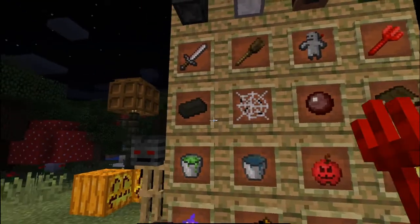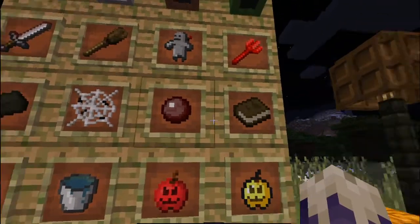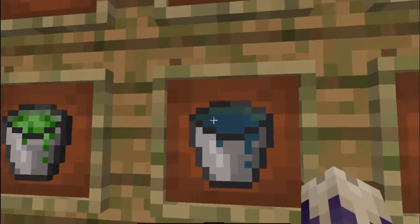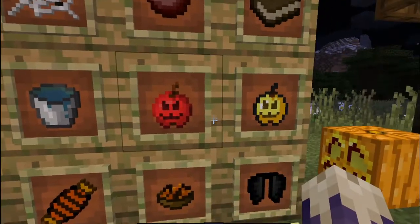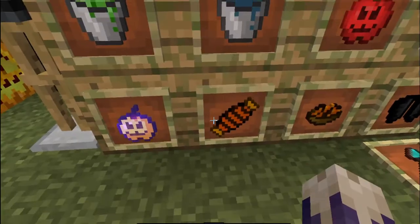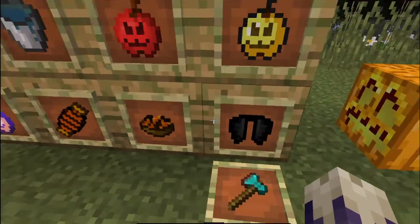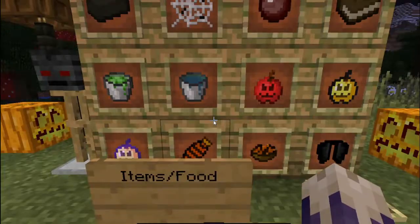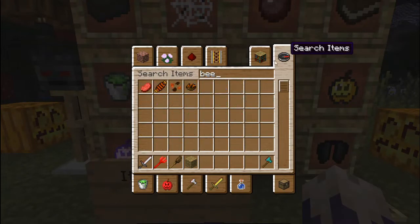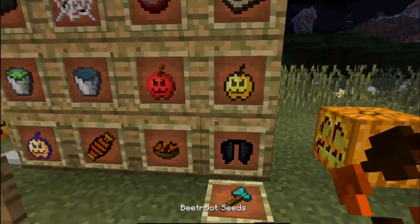Then you have the nether bricks, the spider webs, slime balls, books. And then you have lava bucket and water bucket, which is a little more murky. And then you have the apples, which are candy apples now. And you have some candy beets — beetroot. I'm missing beetroot seeds. This is what beetroot seeds look like — they look like little candy corns. And then you have the elytra.